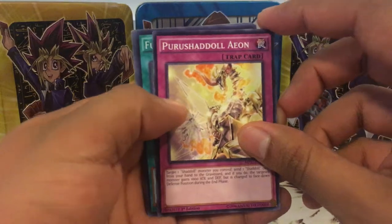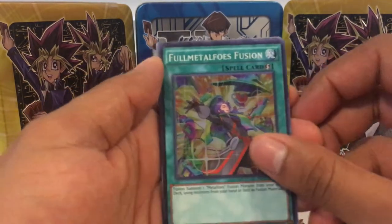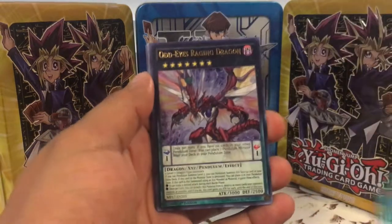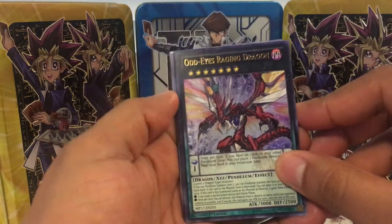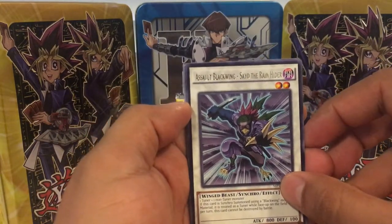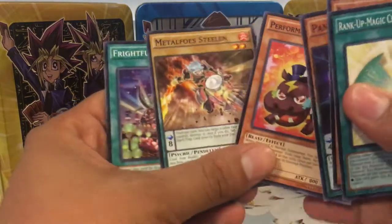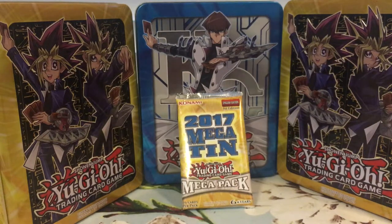Pack one — it starts off with a super rare: Full Metal Fusion, cool, I needed one. Then we got Cosmic Cyclone as a secret rare — I heard it's getting reprinted as a common but come on, secret rare, super sexy, very good in the meta. For our ultra rare, Odd-Eyes Raging Dragon — I think that came out in Invasion of Vengeance as the main card from that set. For our rare we got a Black Wing — they're still putting Black Wings in Mega Tins in 2017, just real. That was a pretty awesome first pack.